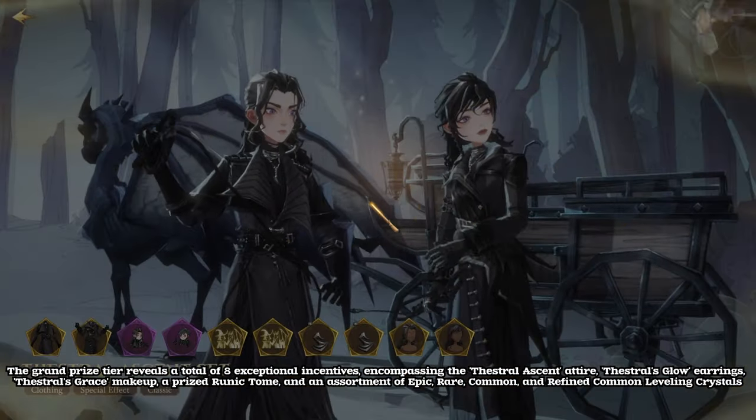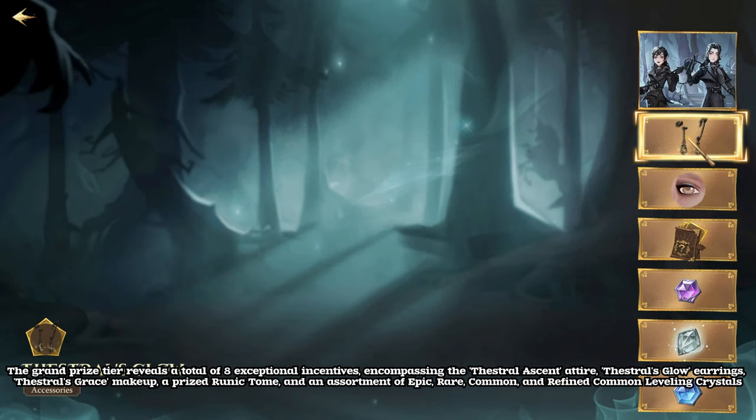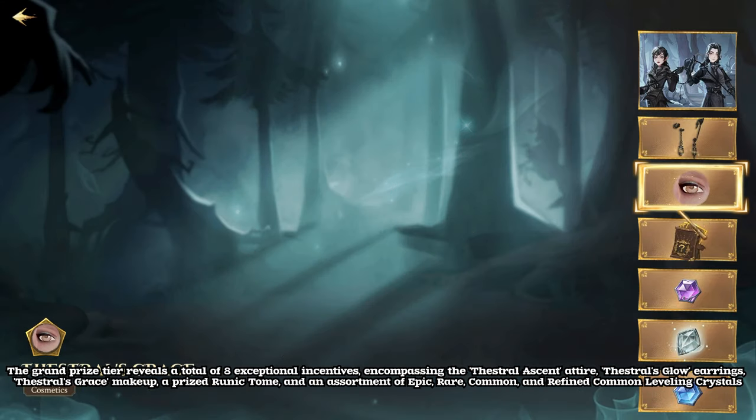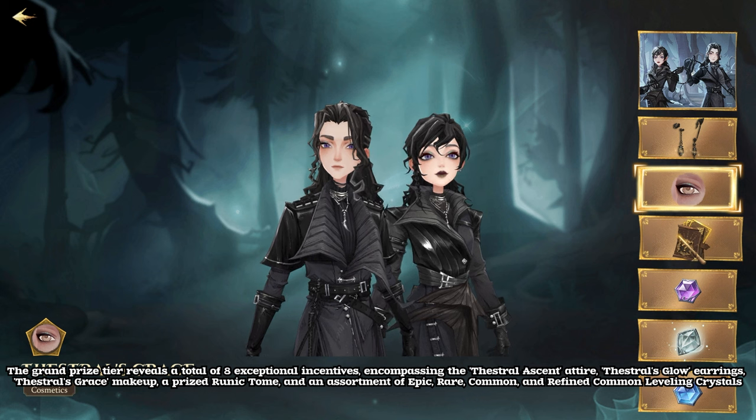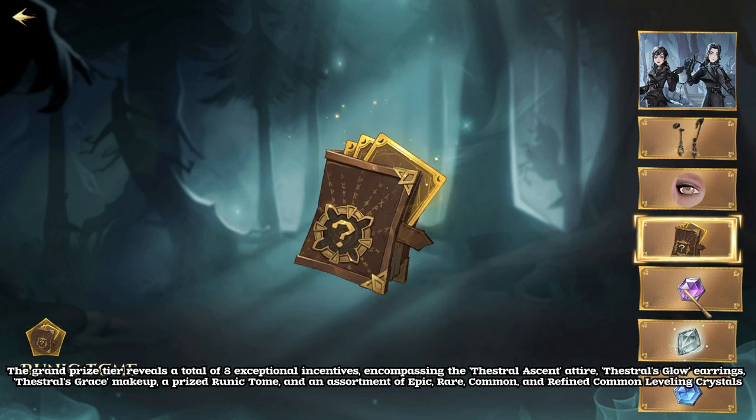The grand prize tier reveals a total of 8 exceptional incentives, encompassing the Thestral Ascent attire, Thestral's Glow earrings, Thestral's Grace makeup, a prized runic tome, and an assortment of epic, rare, common, and refined common leveling crystals.